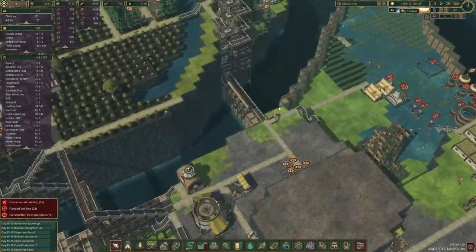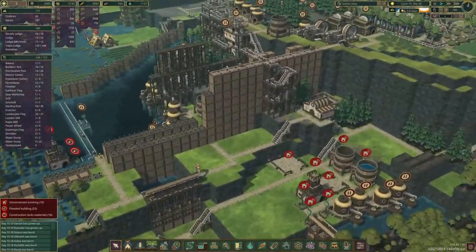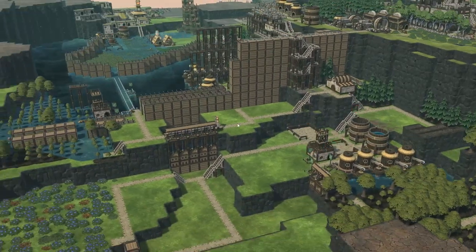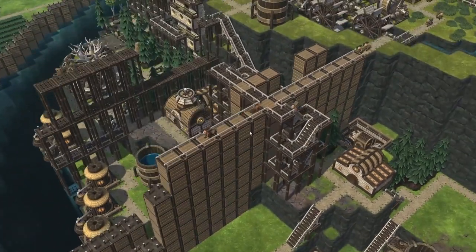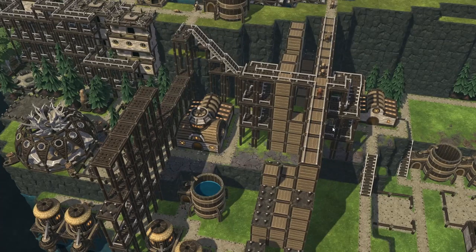We did progress with our dam project over here. So as you can see, it's looking pretty good. It's a long way to go, but it does take quite a bit of time. We've got the two staircase systems in place so that they can cross over if they need to.